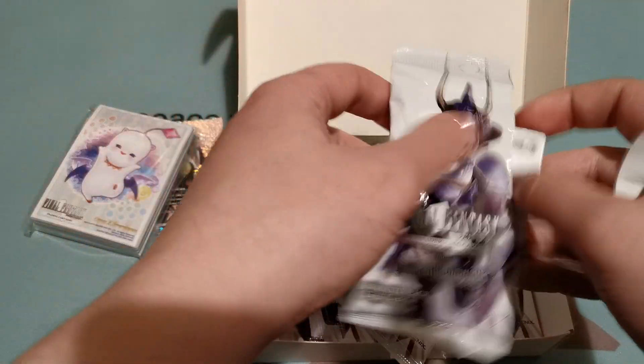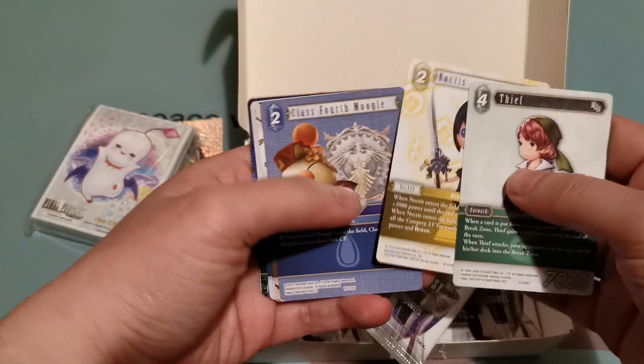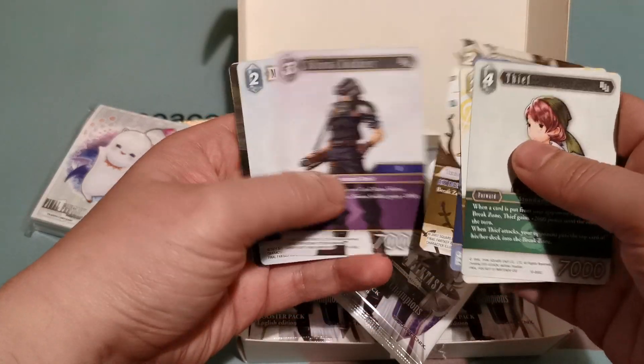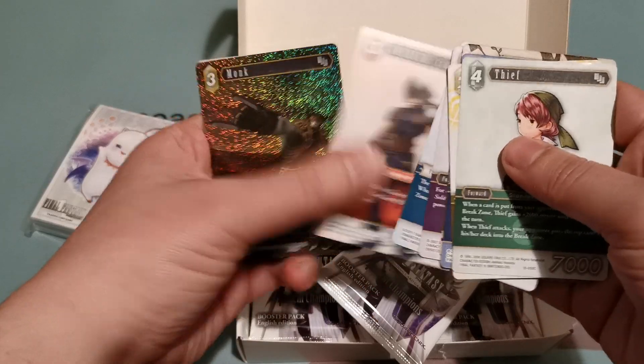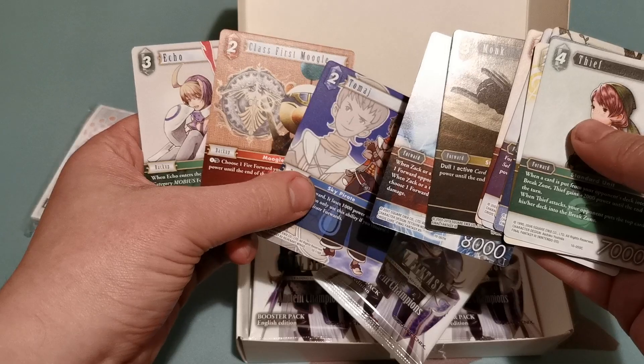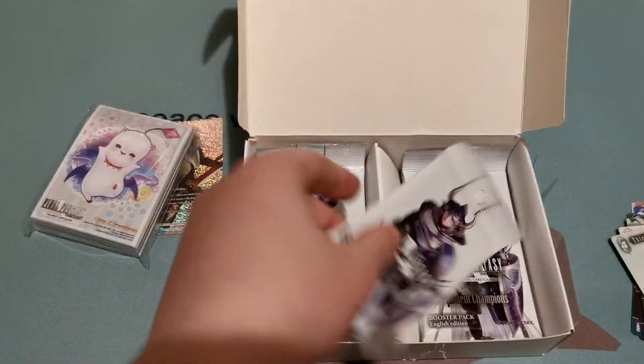No reaction from the dog there for wrestling. Yay, thief! Obviously this pack's already good. New Noctis — I wish there was more Final Fantasy 15 characters in this set. A foil monk, which I've already got. Oh, it's my first echo. Pack number one.